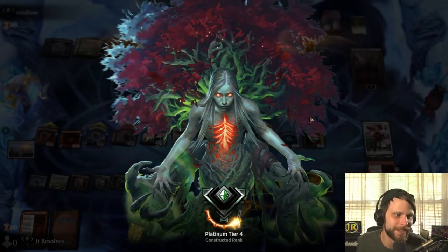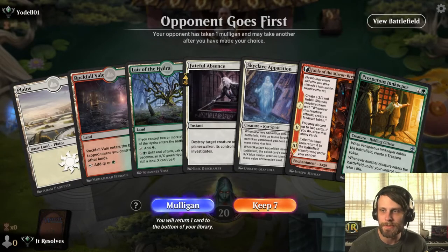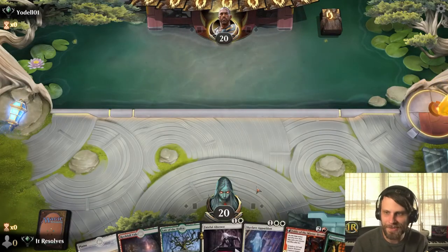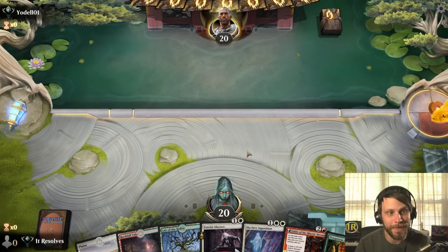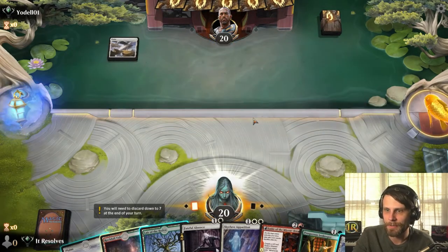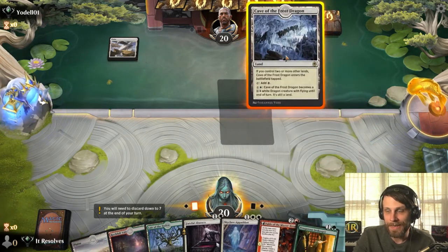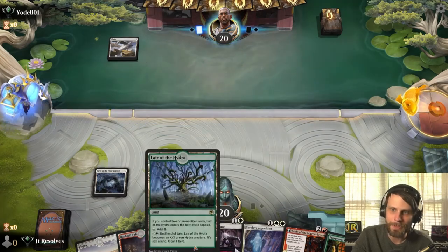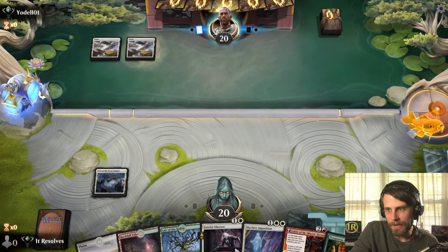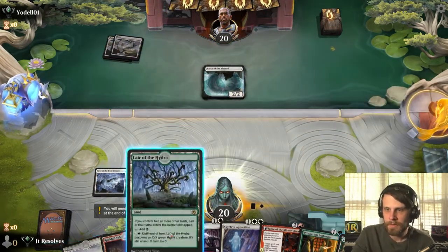Let's jump into game two. Here we are for game number two — I do apologize, we may not get to three games because of how long game one went. We're gonna do our best to get another win here. I like this starting hand — we've got all the mana we need, a Prosperous Innkeeper, and Cave of the Frost Dragon is a pretty good draw. We can do the Lair of the Hydra line, get the Innkeeper down, and we've got plenty of options.